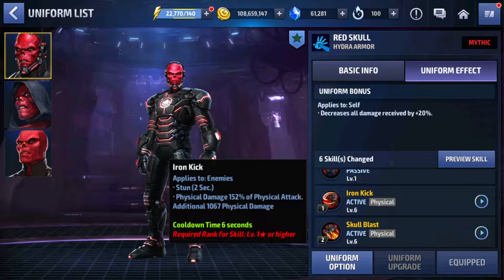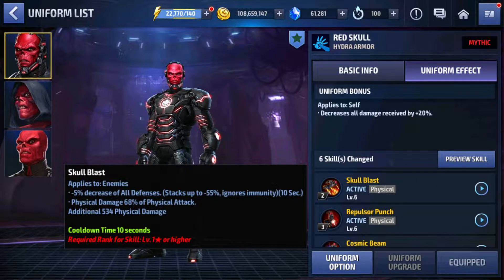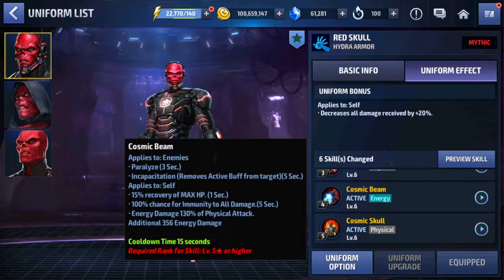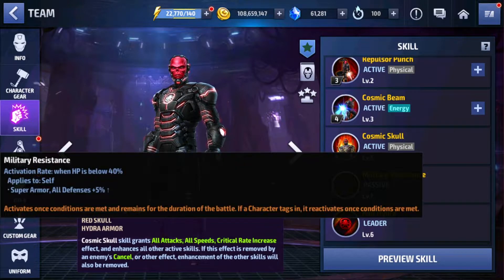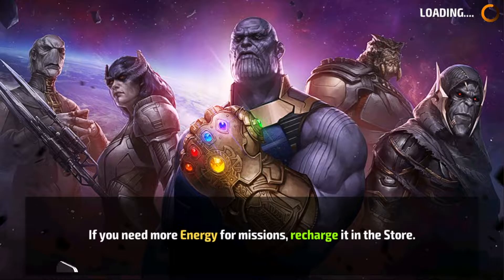Red Skull's skill changes: the first skill has a stun. The second has minus 5% decrease of all defenses stacking up to minus 55%. The third has a stun. The fourth has an HP heal — 50% recovery of max HP and 100% chance for immunity to all damage, giving Red Skull real survivability. The fifth skill increases all attacks by 60% and crit rate by 60%. What a rework — this uniform is going to take him to a big meta level.